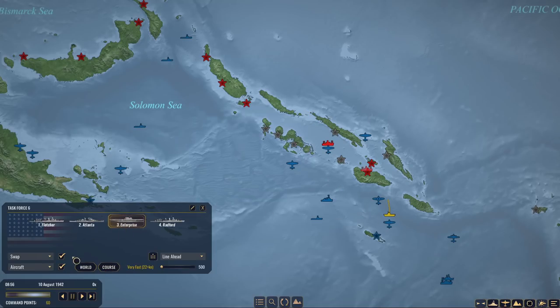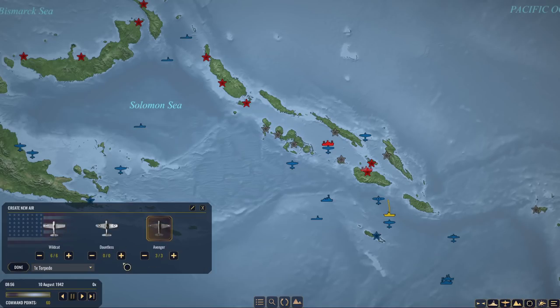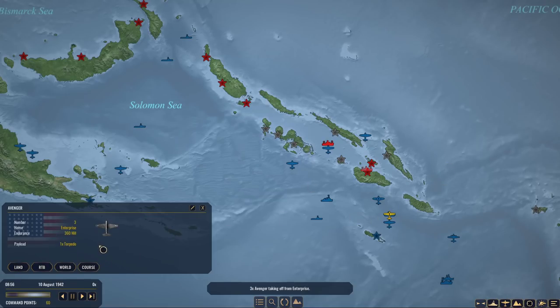We do have the three Avengers here. What I would like to do is coordinate that strike with the Dauntlesses, which are almost back. I could even use HE bombs to preserve the very few Avengers we have left. What I would love to know is whether their range and endurance is the same for all the different types of loadouts. In real life, torpedo was the most limiting. Not knowing that, I'm just going to slap some torpedoes on these guys. 360 is going to be plenty - I'm going to have them overshoot, and hopefully we can get a coordinated Dauntless-Avenger strike. That's the dream, but we'll see if it happens.